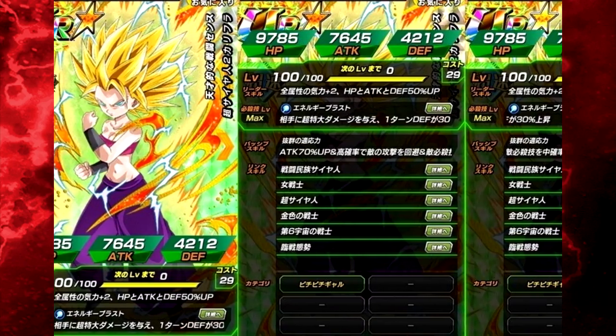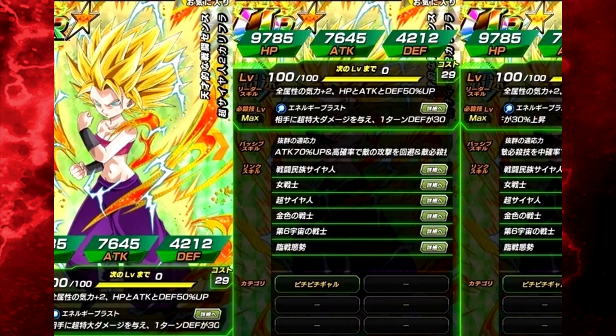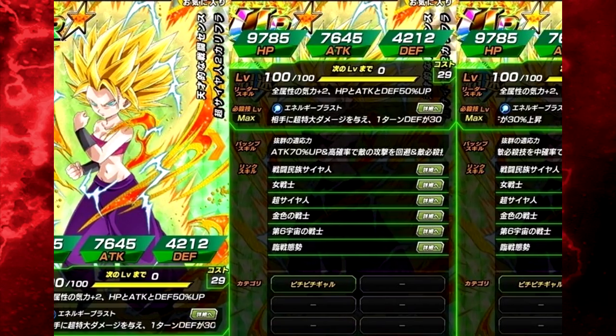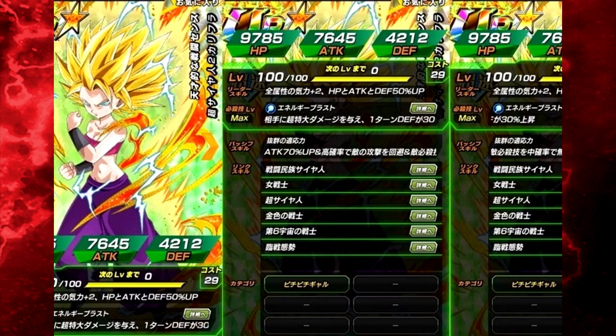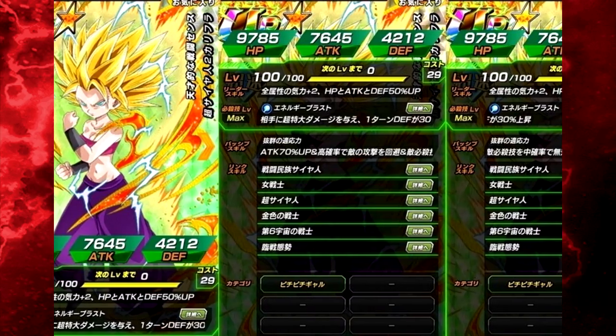Her super attack, Energy Blast, deals supreme damage and increases defense by 30% for one turn. For a one-turn defense buff, maybe they should have increased it — just my opinion. It makes her tank a little bit better. Overall I think they should have done a little bit more with that. It's only supreme damage as well, but she's not a Dokkan exclusive, so I can't really say too much about it.